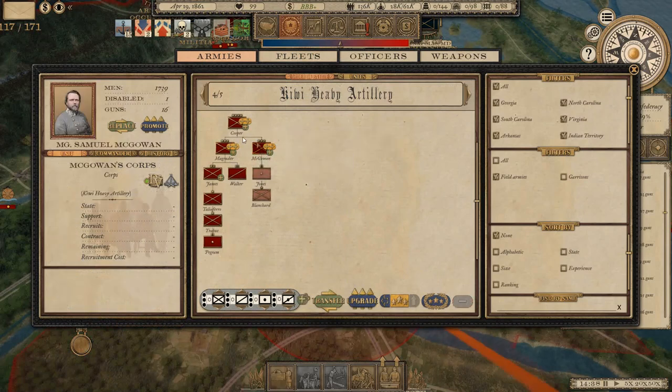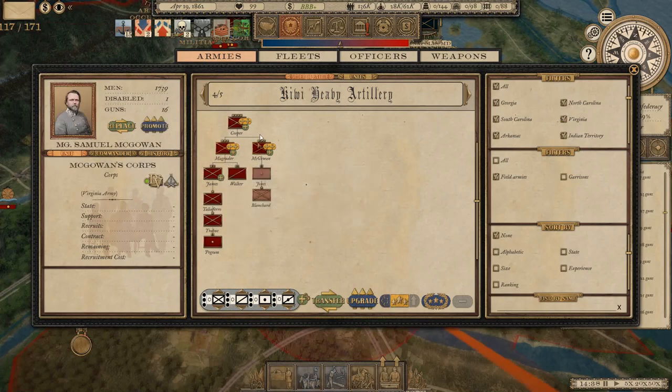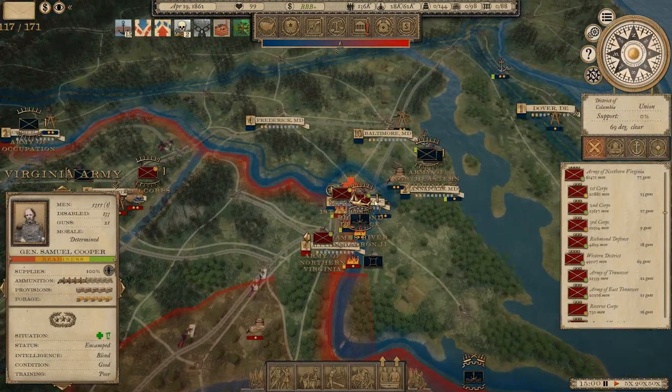The new South Carolina brigade of about 1,500 men will join McGowan's Corps, which is in Cooper's army. I accidentally renamed this army 'Kiwi Heavy Artillery' earlier - we'll just call it the Virginia Army. It's got Magruder with the Army of the Northwest and then McGowan's Corps. It did have Charles Clark but we've moved him over.